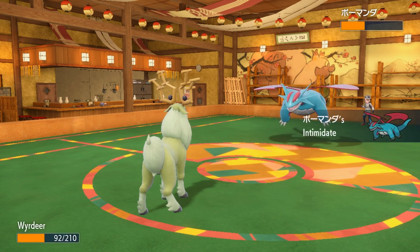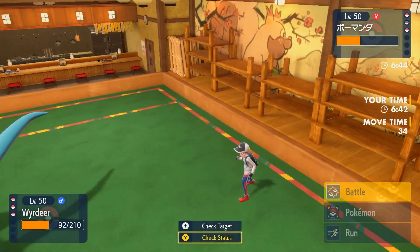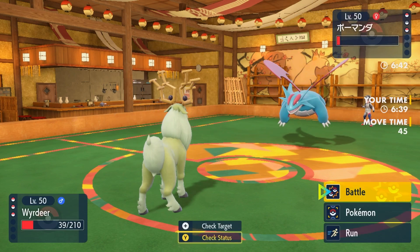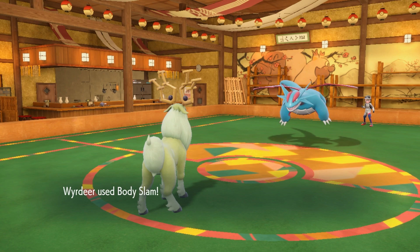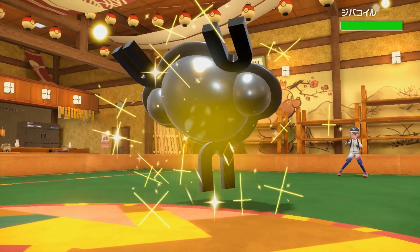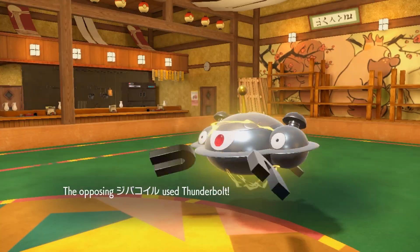Their Salamence is also weakened at this point, so things are going great for me. My Wyrdeer is about to die and it's at minus one Attack, so if they start setting up Dragon Dance that could be really scary. They do just go for the Earthquake, which is a good play, but unfortunately for them it just does not do that much damage. Then I go for Body Slam — just maybe it would paralyze them. And they missed a third Dual Wing Beat, which I absolutely apologize for. Had they hit the Wing Beat, I don't know why they didn't just click Earthquake — I think they were expecting me to go back into Ogerpon. My opponent is playing really well and is mostly being defeated by hax. I honestly don't think too much would be different in the outcome of this battle had they hit the Wing Beats.